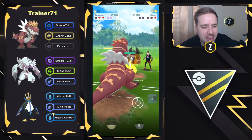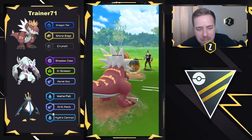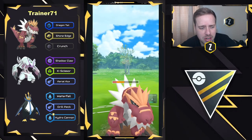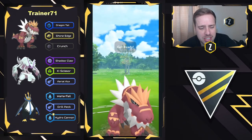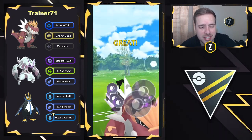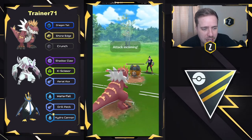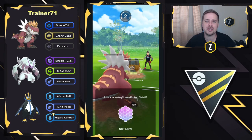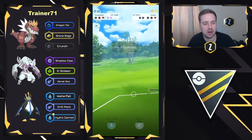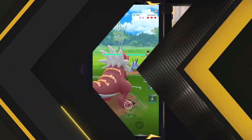That is going to be a good game, as Alolan Golem is going to try its best to take out Tyrantrum. Empoleon should be able to take this — Rock Blast does get it low. They do get to the Crunch in time, but it's not enough. They get to another charge move — they're saving their shields for the next game with a victory as well. Empoleon's one Waterfall will be able to take this, and that is going to be a good game. Very well played.